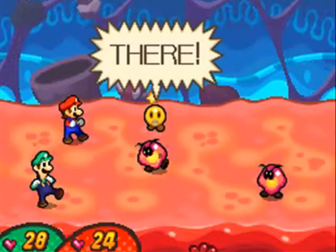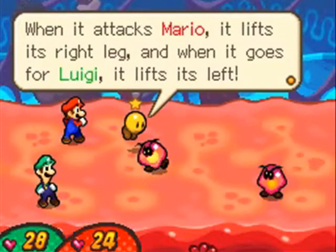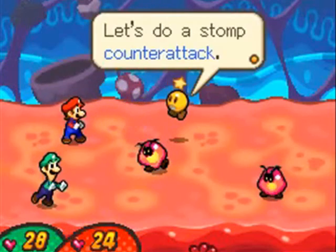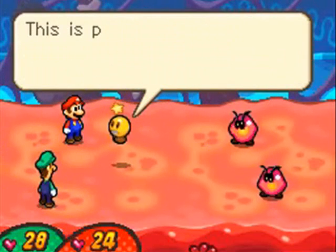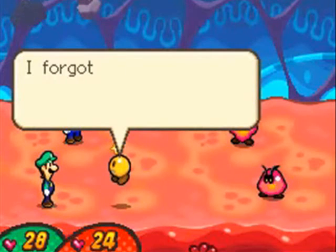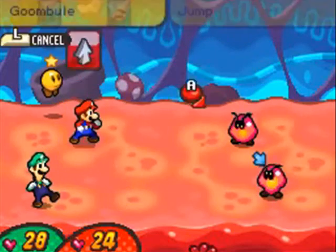We're just basically getting back into typical Mario and Luigi form, nothing too special to worry about. It's just your basic tutorial stuff — we're back here just playing more Goombas. There's not much else to talk about this tutorial since I already explained how the basic combat works. Luigi can counterattack using B — nothing different.